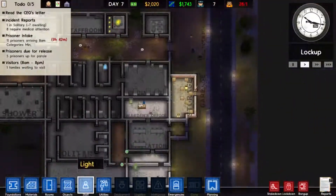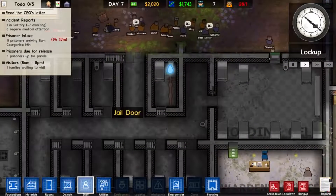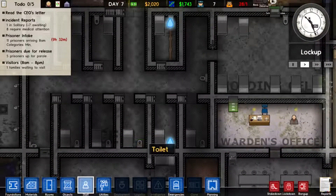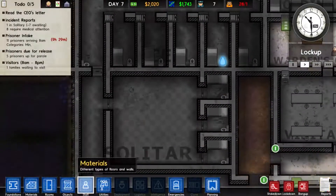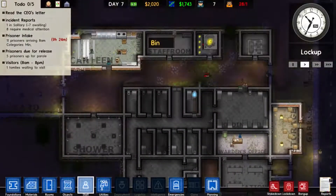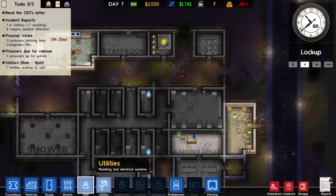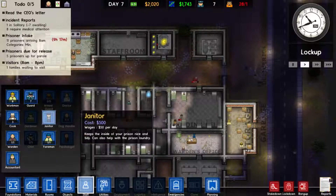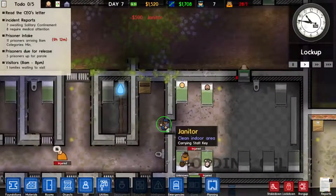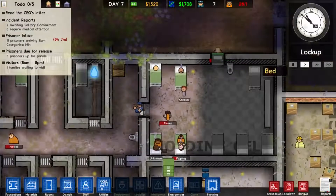It's now a day or so later and I think I've worked out a few things. I've managed to put some beds in the holding cells. I'm not too sure why my normal cells aren't working, so if any of you guys want to tell me that would be magical. I've also changed the solitary door to a jail door and solitary seems to be working properly now. I've also researched accountancy so I can get a bank loan. What I'm going to do first is get this janitor - look at that guy, what a hero.